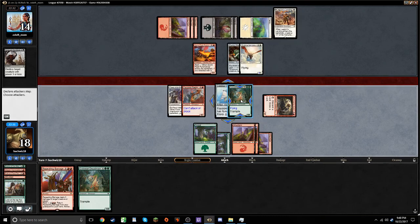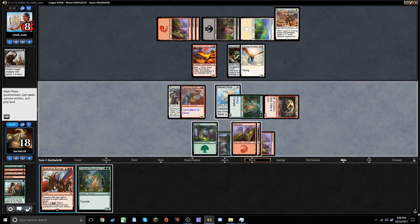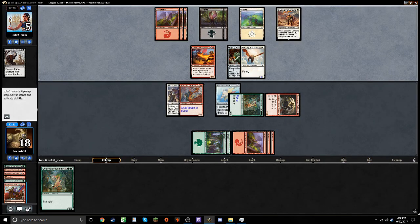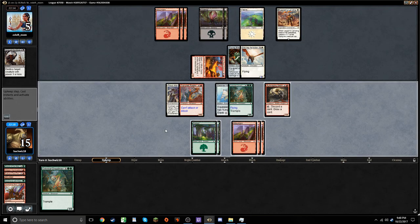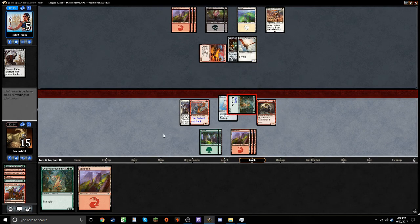Send in, put him to eight. The nice thing here is we can then barrage his face, which will force him to chump next turn with his Shining Aerosaur. Then we can attack, force him to chump, get back our barrage, and he'll be at three because of trample. So if he bricks just this one turn, I think he's done.